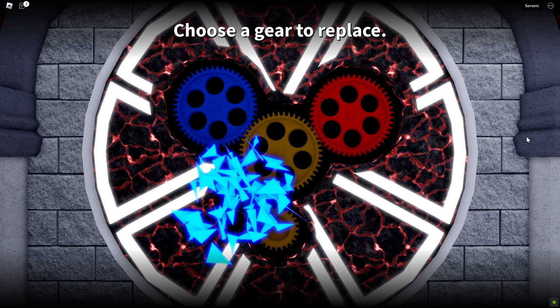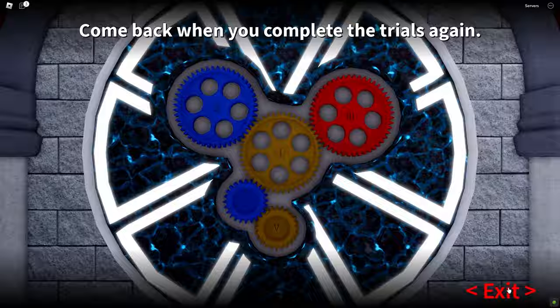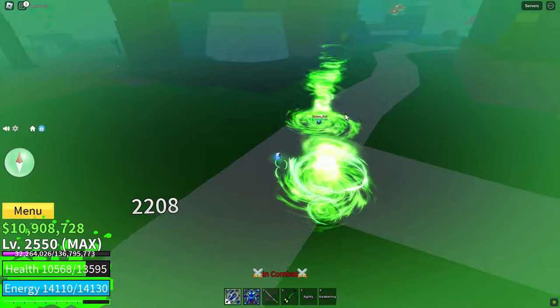For Mink race, go with the blue gear upgrade. You'll have one yellow, one red, and two blue gears on the ancient clock. This upgrade gives you a significant enhancement in the strength of tornadoes.